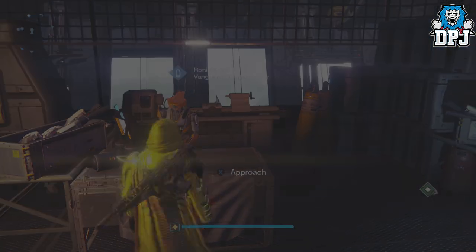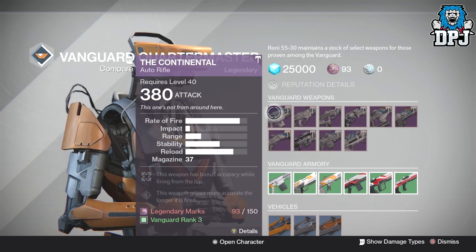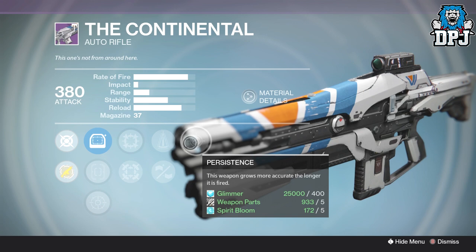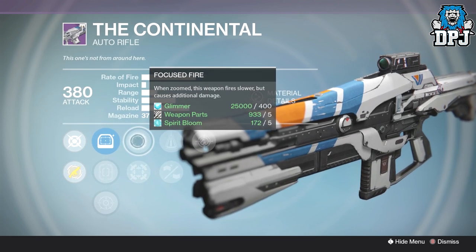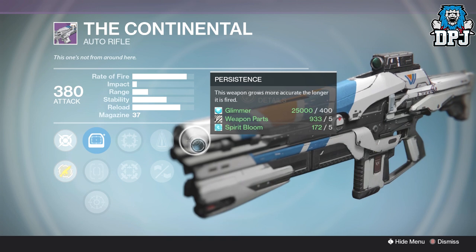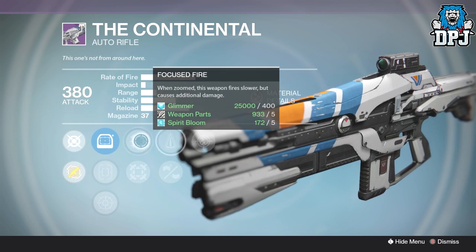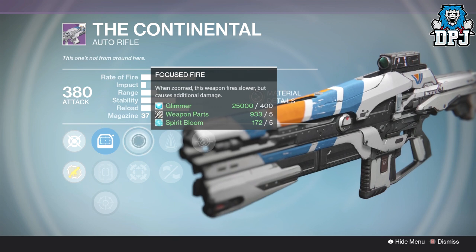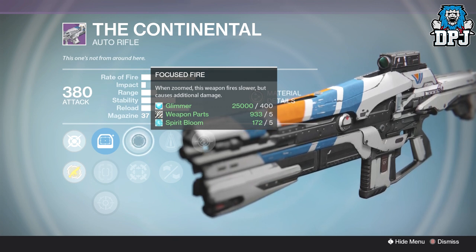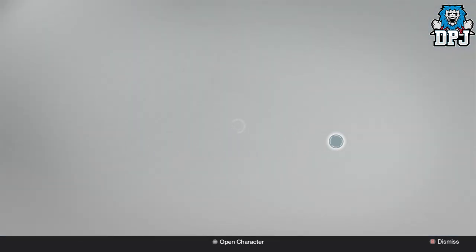At Vanguard this week there's only one weapon even worth considering, and it isn't a perfect roll at all, but it could be quite beastly. On the Continental — the Vanguard auto rifle — we have Persistence, Perfect Balance or Appended Mag, and Focus Fire. It's actually a beastly weapon; I've got one and I absolutely tear things apart with it in PvP. Mine doesn't have Focus Fire but has three stability perks. I'm not sure how Focus Fire will perform on this one but it could be quite good. I may pick this up and do a review, so don't purchase it yet — just wait for that video.